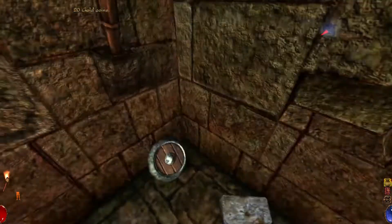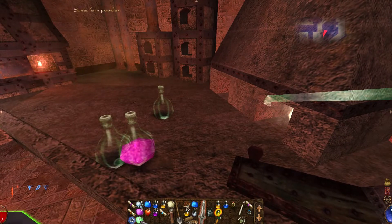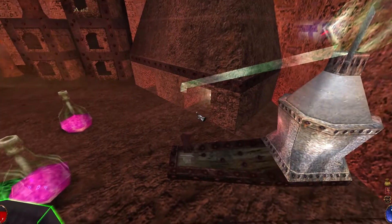There's a whole alchemy system where you can take empty bottles that you find and combine them with reagents collected from the environment in order to prepare and brew your own potions.